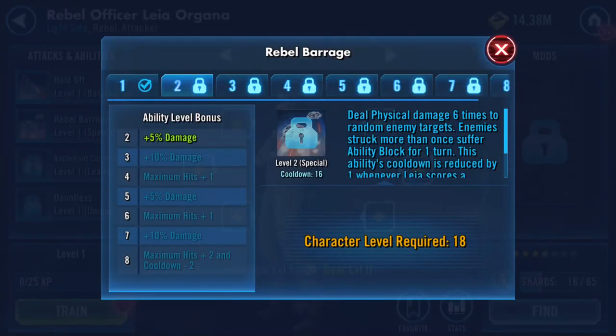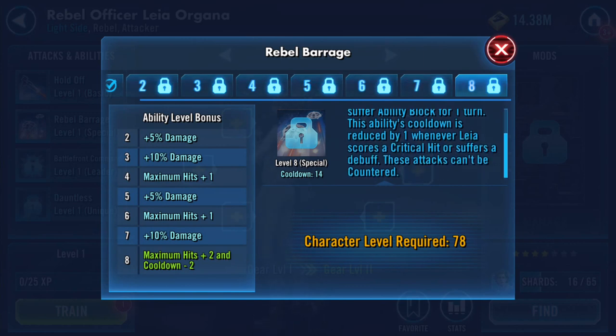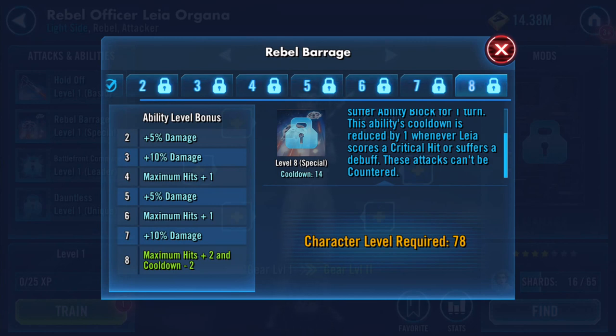Rebel Barrage — we'll go straight to level 8. Maximum hits plus 2 and minus 2 cooldown. Wow, that's because it's 14. Deal physical damage 10 times to random enemy targets. Enemies struck more than once suffer ability block for one turn. This ability's cooldown is reduced by one whenever Leia scores a critical hit or suffers a debuff. These attacks can't be countered. Wowza.